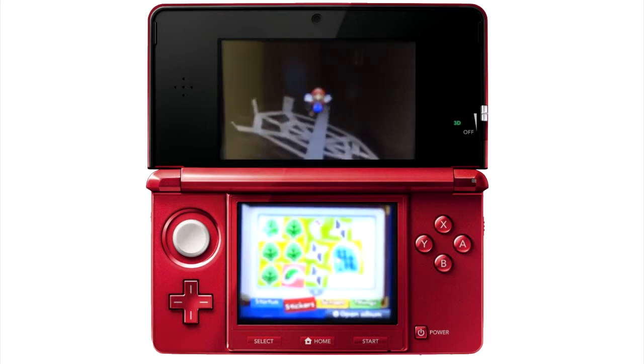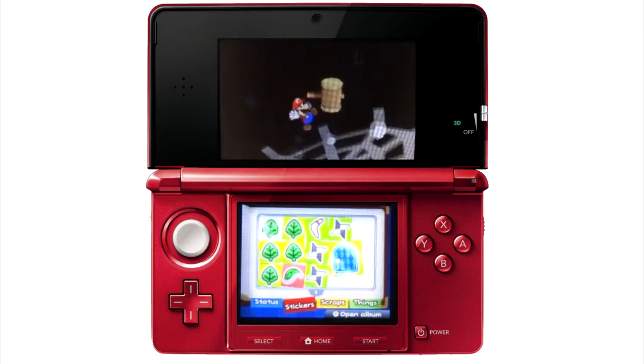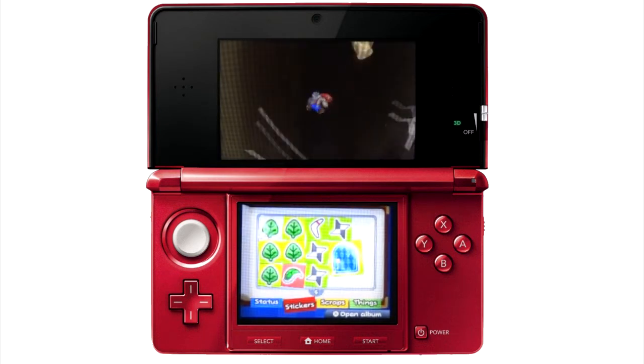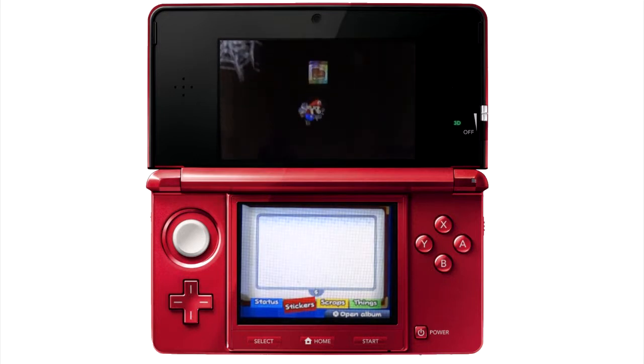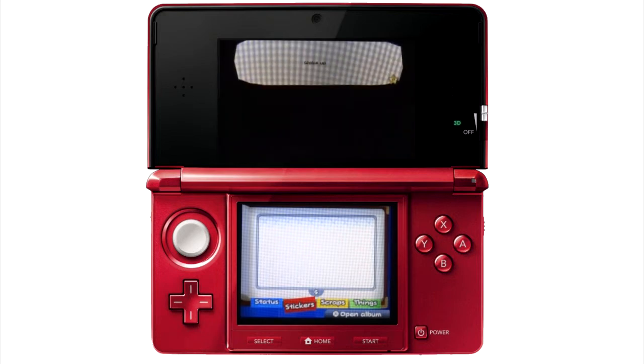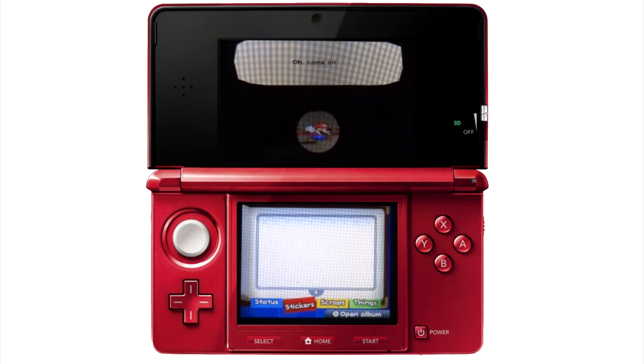Bowser tried to touch this meteorite, and everything got turned odd, is the best way to say it. Everything is odd already in Paper Mario because everyone's flat, but now, rather than attacking using your own boots and hammers, you have to attach stickers to the battlefield, and they are your attacks.